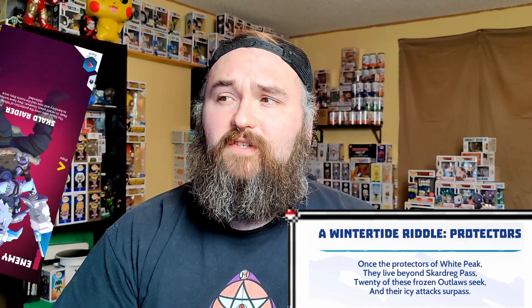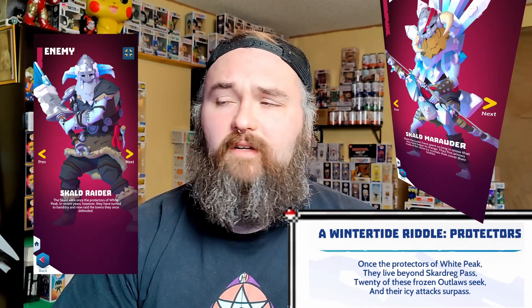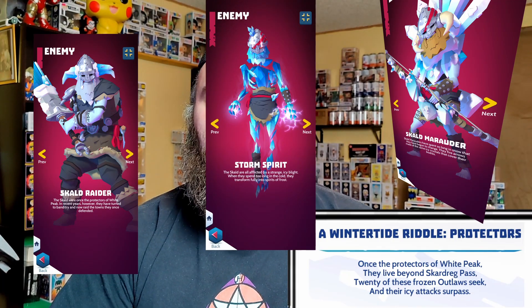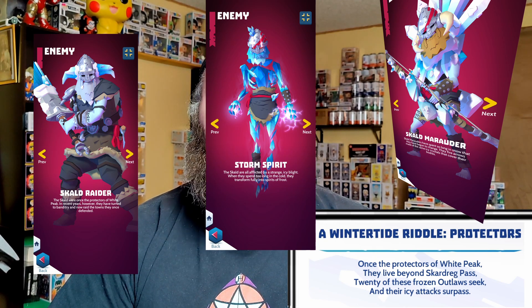The second riddle is Wintertide Riddle: Protectors. 'Once the Protectors of White Peak, they lived beyond Skydred Pass. Twenty of these frozen outlaws — seek out their icy attack surprise.' White Peak, frozen outlaws — the first thing that popped in my head was the outlaw skulls. We got the Skald Raider, the Skald Marauder, and the Storm Spirit. These were the ones that worked for me. Just go out to White Peak, find these guys in any of the hunts, and do them multiple times. Defeat 20 of them and this riddle is done.